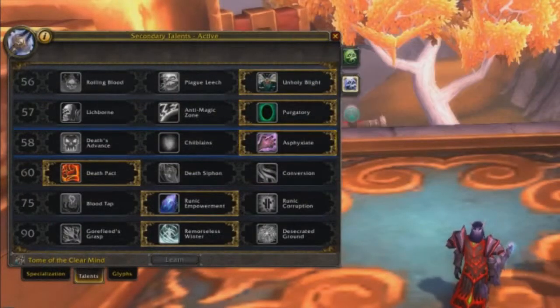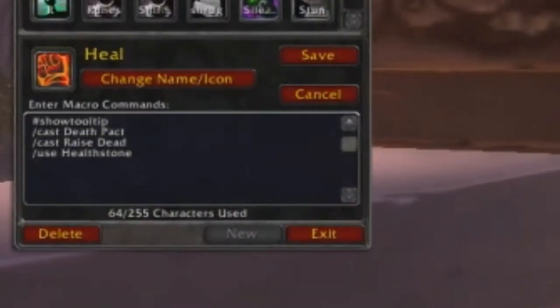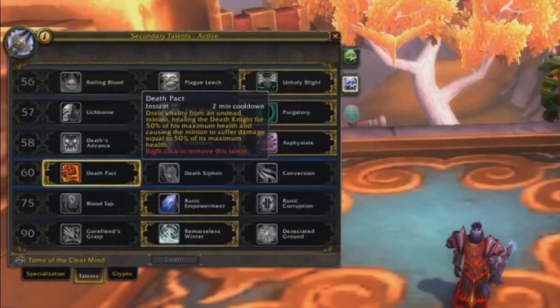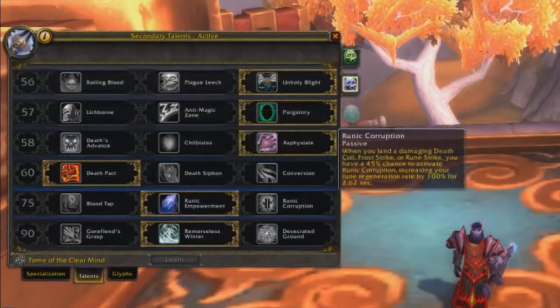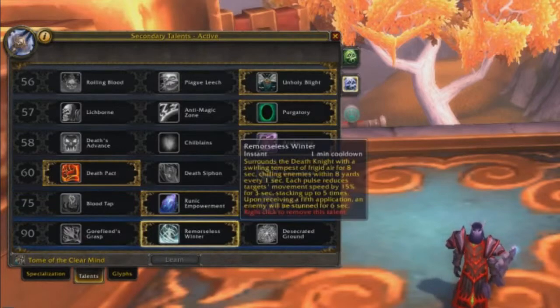Death Pact is something I personally enjoy using because it restores the most amount of health, and you can macro it with Death Pact, Raise Dead, and Healthstone. So every time you click that macro, it can heal you up, raise a little ally with you, and helps you use the Soulstone. Runic Empowerment is my personal choice for generating extra runes.